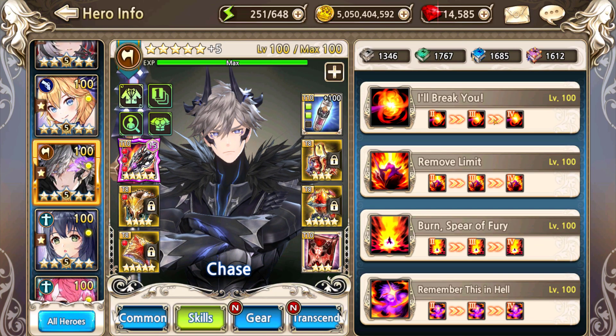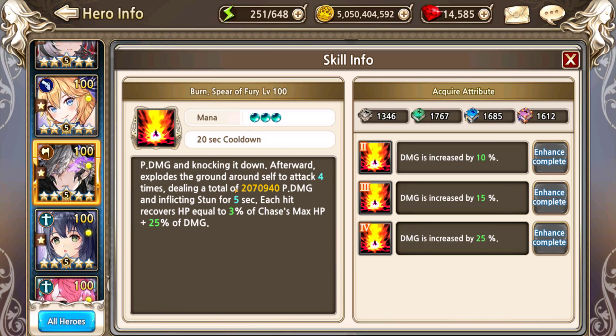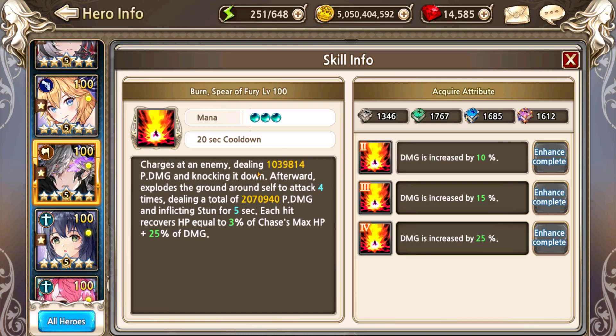His S3 was changed — the stun is now 5 seconds baseline, which originally came from one of his perks increasing it to 5, so now this is baked into the skill. He also receives a bit more healing from it. Originally it only healed a percentage of the damage dealt, but now it also heals a percentage of his maximum health. Not a terribly big change, but it's a quality of life increase for him.